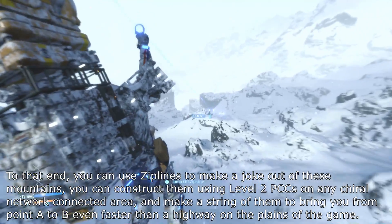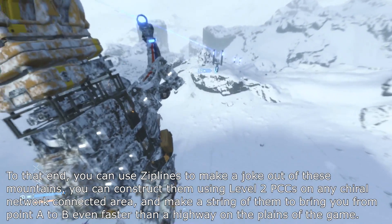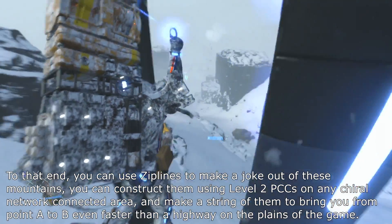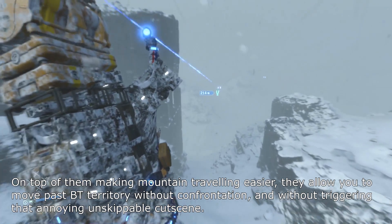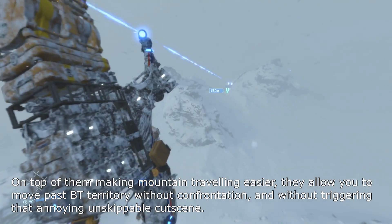To make a joke out of these mountains, you can construct them using level 2 PCCs on any chiral network connected area, and make a string of them to bring you from point A to B even faster than a highway on the plains of the game. On top of making mountain travelling easier, they allow you to move past BT territory without confrontation, and without triggering that annoying and skippable cutscene.